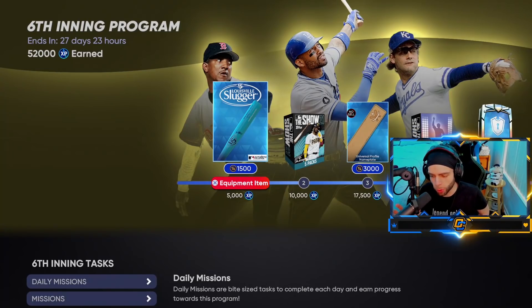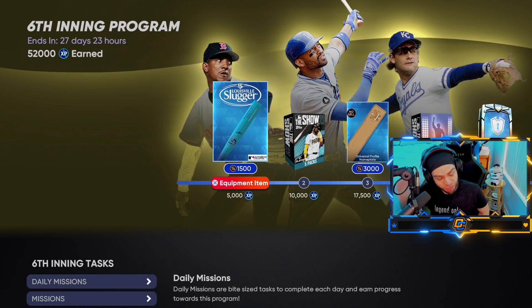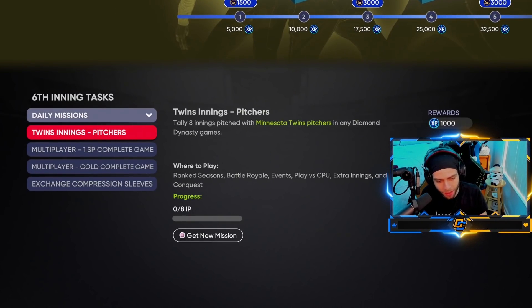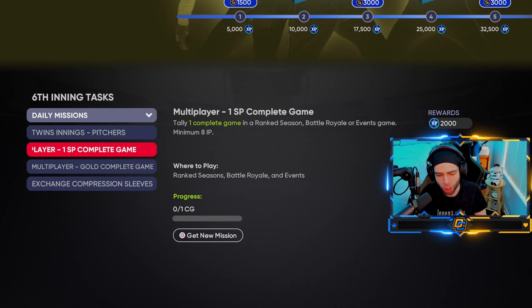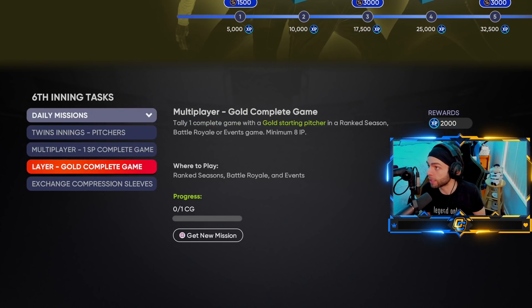Alright, what's good YouTube? The Sixth Inning Program just dropped and I've got some thoughts. Let's get into it. First off, what are the missions? Daily missions: twins innings pitchers, eight innings pitched, a thousand reward XP. Multiplayer: one starting pitcher complete game — sounds kind of tough to do, especially in multiplayer. Gold complete game — you guys can read these on your own.